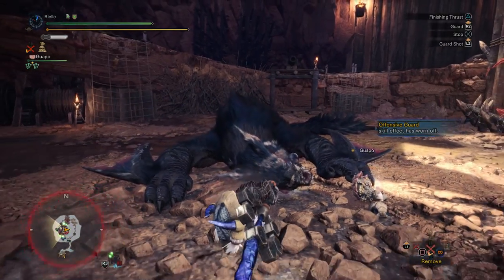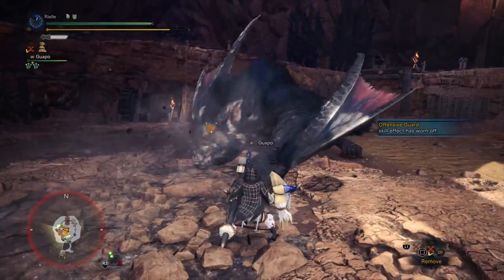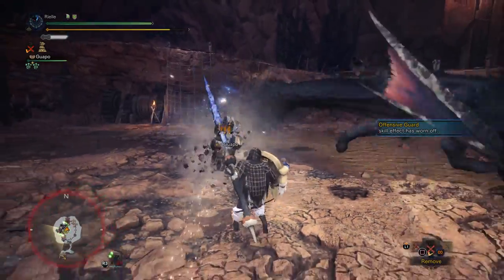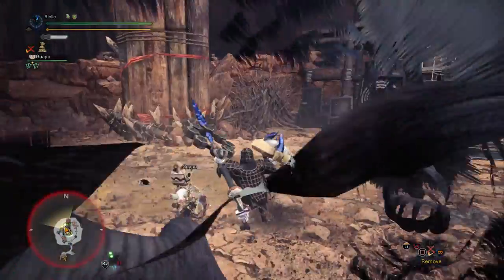Power Guard is still useful in some situations — like if you have a really long wind-up attack, or if you need to change direction, Power Guard is still pretty good.